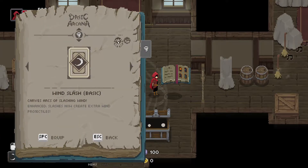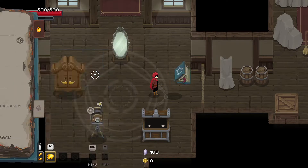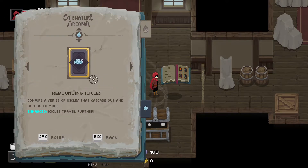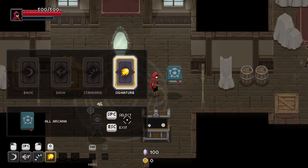From Basic, I only have this one, so I'll equip it. And I think for Dash... I do have another Standard one. I have Frost Fan and Rebounding Icicles, or I can do Dragon Arc. I liked Frost Fan, let's do that. And for Signature, let's stick with Exploding Fireball for now.